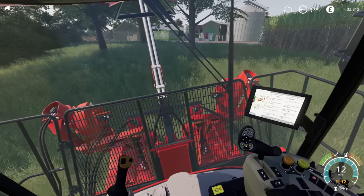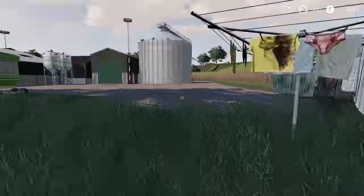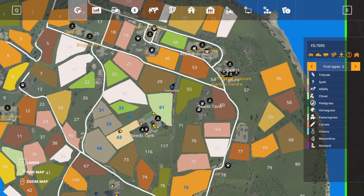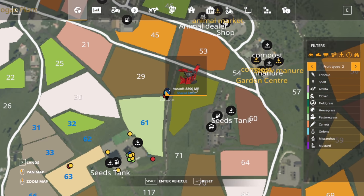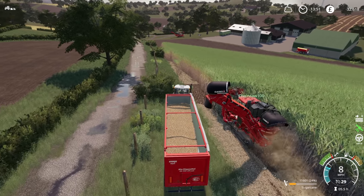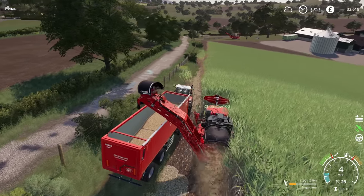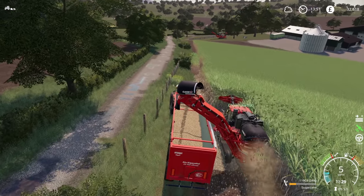As soon as we have the space, this one can go onto a worker and we can hopefully unload as we go. It looks like my trailer has moved. Oh no, Chainsaw's already in it. So this is proving tricky — only the headland, just because there's no space at all. The more we go around the better.